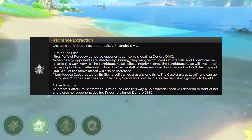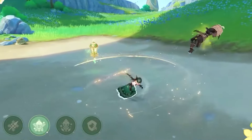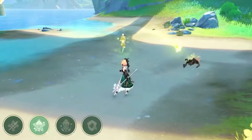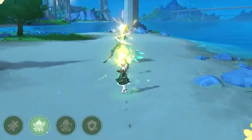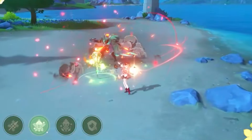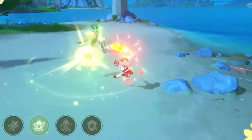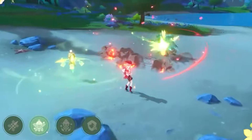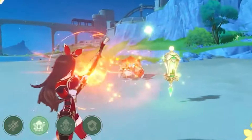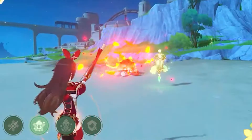Let's get started. Her elemental skill, Fragrance Extraction, creates a Lumidus Case that deals area-of-effect Dendro damage. The Lumidus Case fires puffs of pure dew at nearby enemies at intervals, dealing Dendro damage. When nearby opponents are affected by burning, they will give off scents at intervals, and one scent can be created this way every two seconds. The Lumidus Case collects nearby scents and will level up after gathering two of them, after which it'll fire one extra puff of pure dew and the damage will increase.